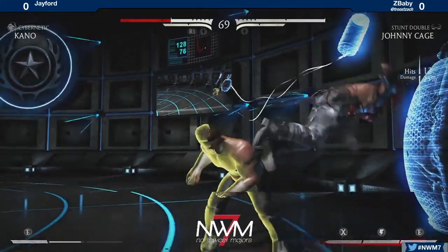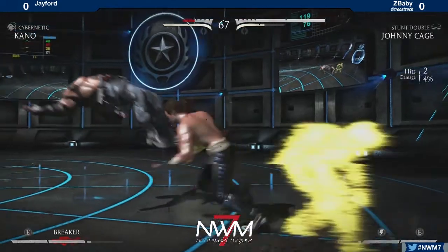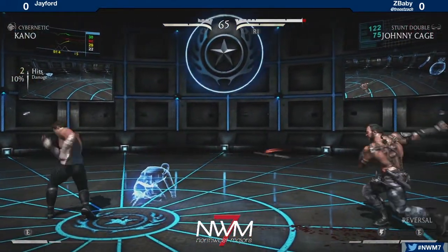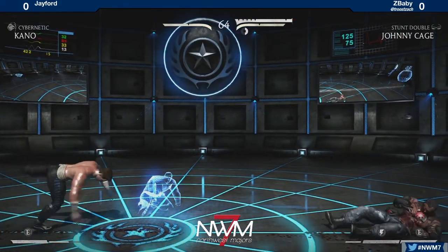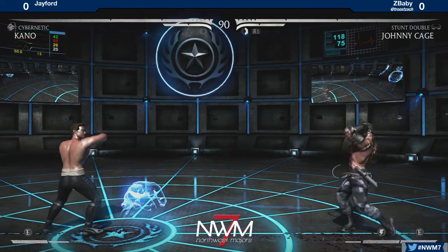Not really doing optimal combos. Doesn't even get the nut punch at the end. I think he could have got at least close to... wow. I guess he's doing it for that. Comes down and gets a little launch off of it. Very nice. Cybernetic Kano is an extremely strong zoner, but so is Stunt Double Johnny Cage. Round 2 — you get to see a little bit of Kenshi.